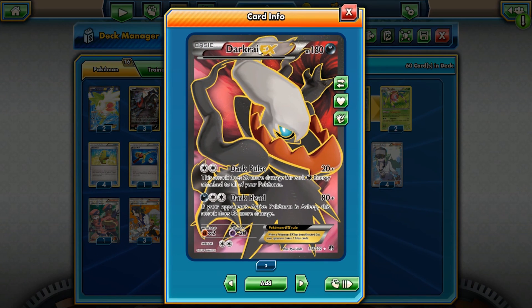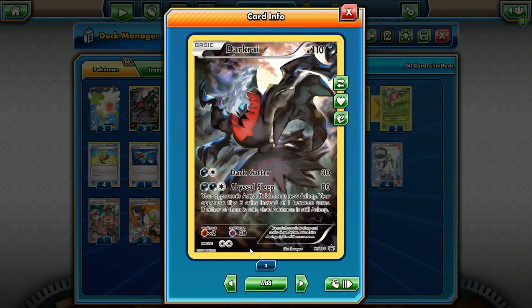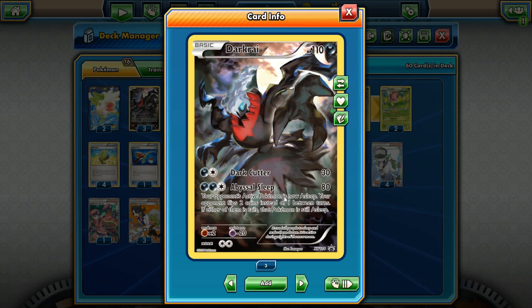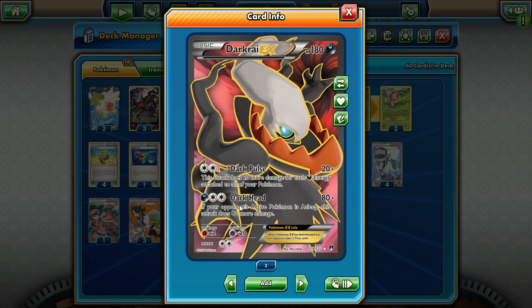We do have one Darkrai EX here — 180 HP Darkness Pokémon with two retreat cost. Dark Pulse hits for 20 base damage plus 20 more for each Darkness energy attached to all your Pokémon. Think about this: if your opponent is asleep from Abyssal Sleep and they stay asleep, you hit them for 100 plus 20 Poison damage between turns — that's 120. Then you hit them with Dark Head for a two-hit knockout on the biggest Megas — 240 or even 250 HP like Wailord — a pretty easy two-hit knockout.